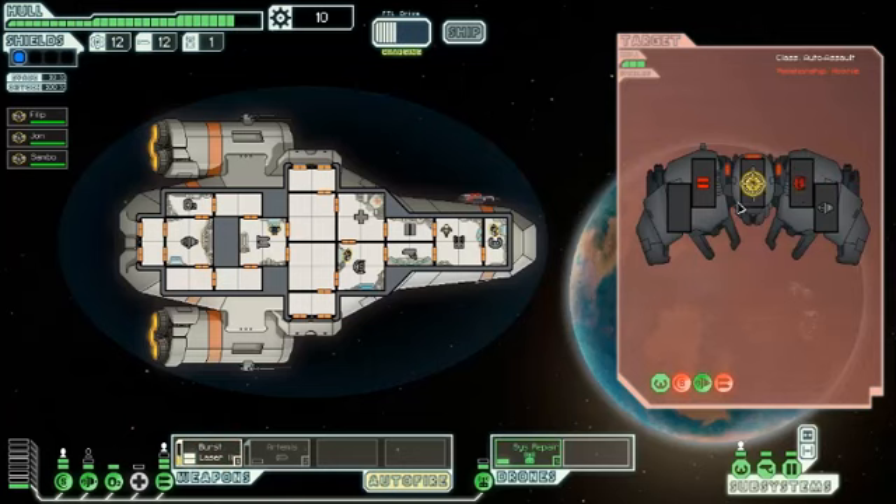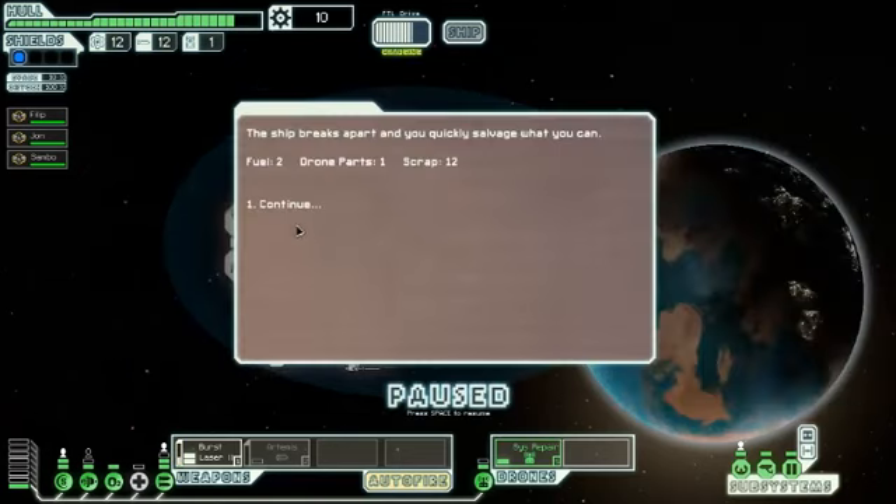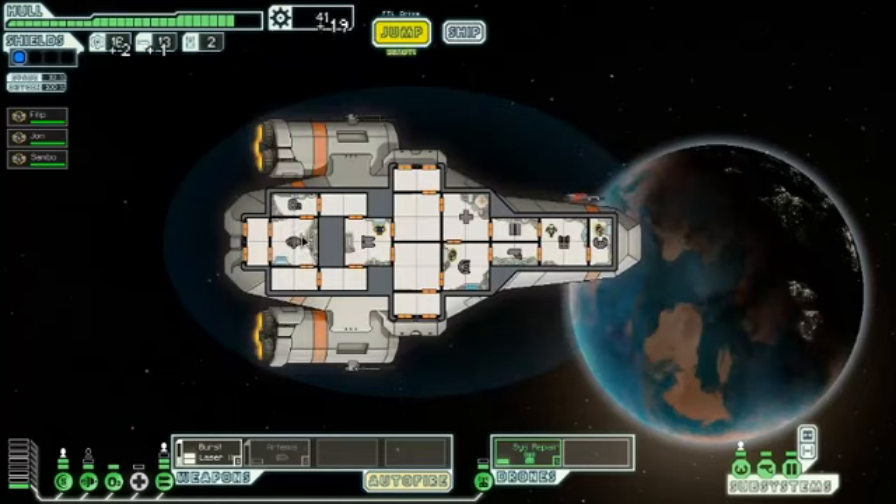Now we'll target its piloting so that it can't dodge. There we go — this thing's in the bag. We're doing actually pretty well. I do want to get a second layer of shielding up as soon as possible. Yay, fuel and scraps! We shall go here first, then we will go to another spot inside the nebula.